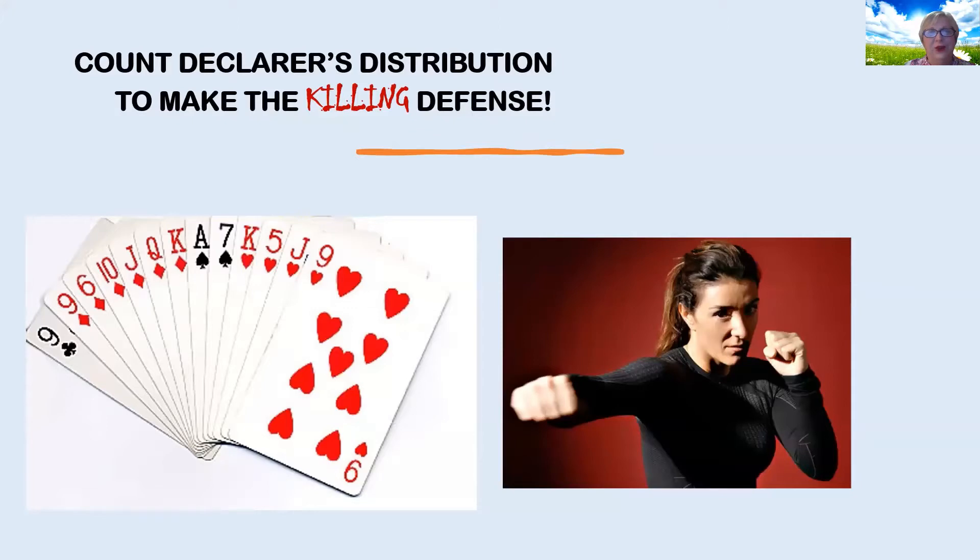Hi everybody! Today we're going to talk about how, if we count declarer's distribution, we might be able to make the killing defense. It's really important to listen to the auction to see what information you can get in order to figure out the holding in declarer's hand so you know what to do. Let's take a look at an example.